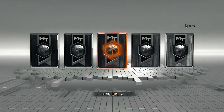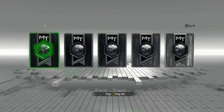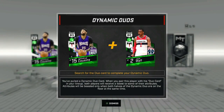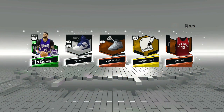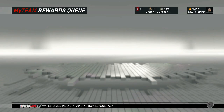Last pack — can we get something good? Another emerald, oh my God! Let's see — DeMarcus Cousins! Let's go! We've achieved collector level D League, so we get another card: Jay Williams.